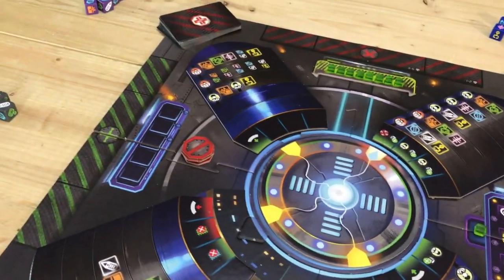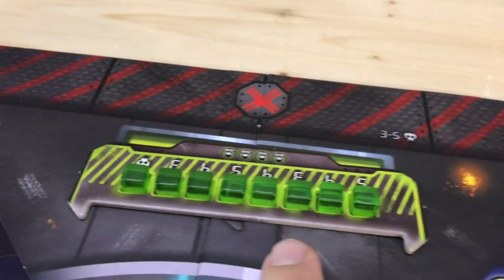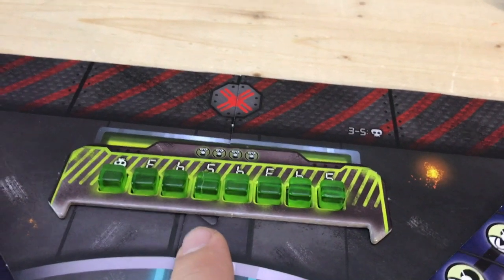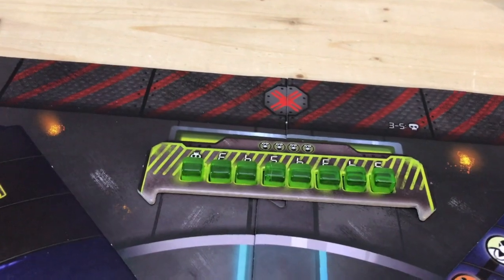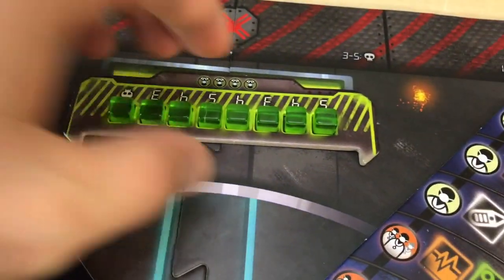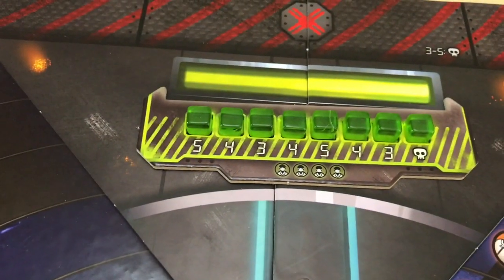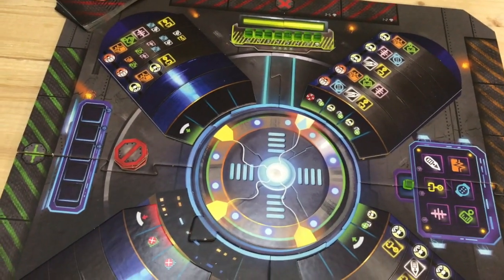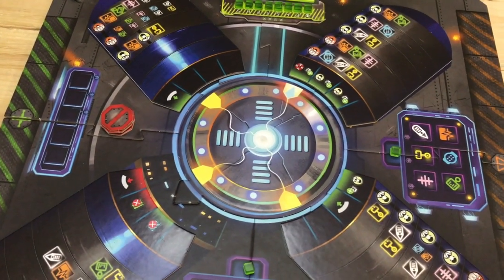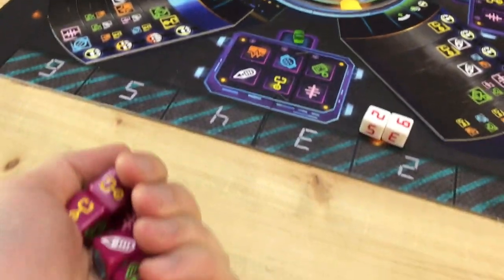The typical round goes like this: here's our round counter. You have approximately eight rounds, and there are a couple of ways to add power cubes to the power track. That also tells you how many emergency cards are going to be put out in that round. So you'll do that, then add the emergency cards, then roll the emergency dice. Then you have exactly one minute — somebody will have a timer on their phone and say three, two, one, go.